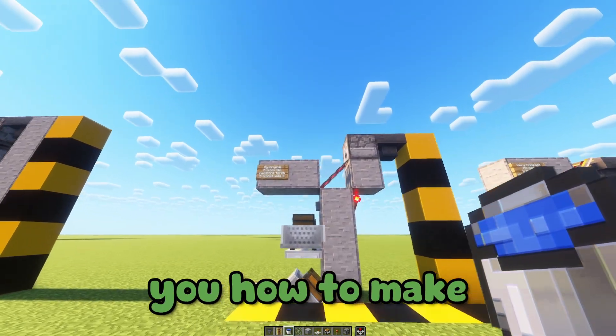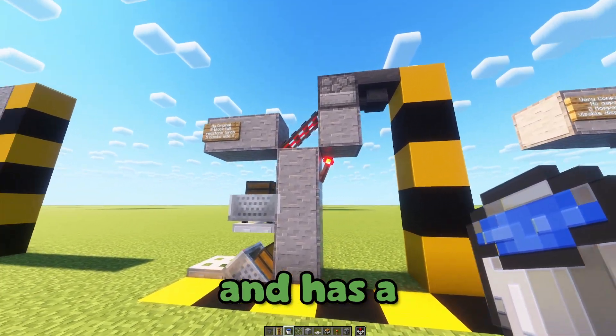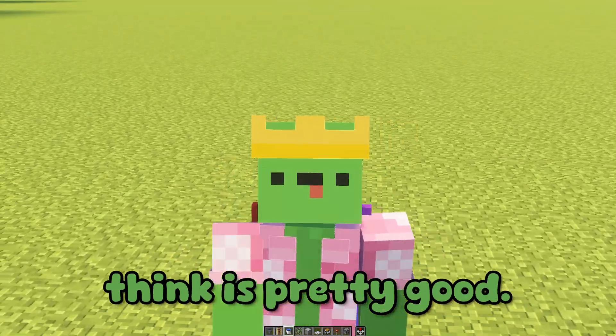So the first one I'm going to show you how to make is this one, which is my original design — five blocks tall and has a redstone torch but no visible redstone components besides the button, which I think is pretty good.